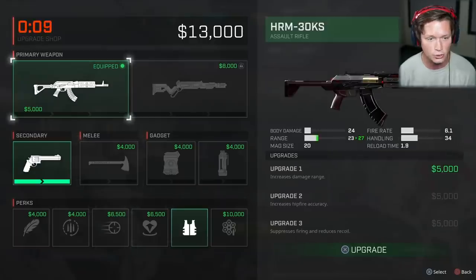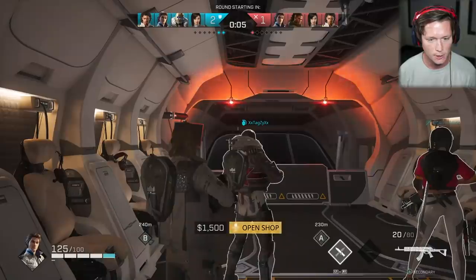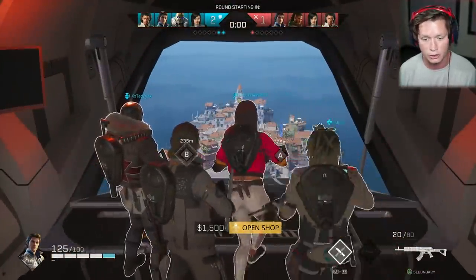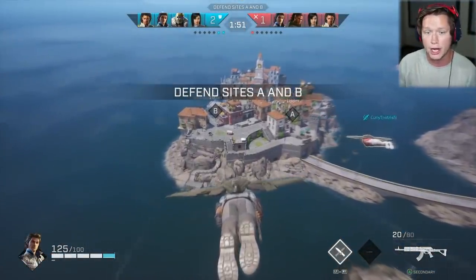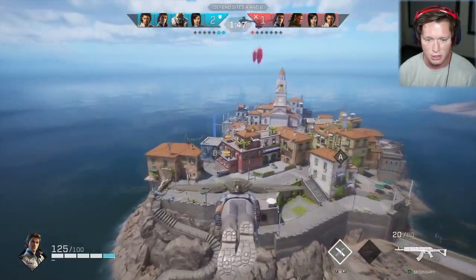I want to get something to reduce health generation delay — that sounds pretty good. I also kind of want an upgrade on our primary. I think I'm going to get both of those. It's interesting because you can choose whether you want to invest in perks — like cool abilities that help you in gunfights — or whether you want to invest in the actual gun and make it better: quicker reload speeds, more damage, stuff like that.